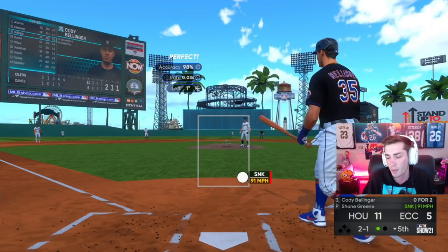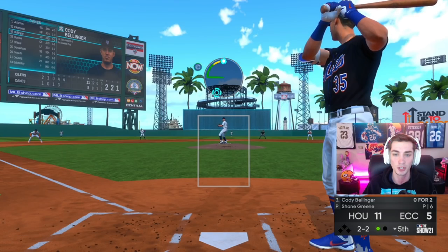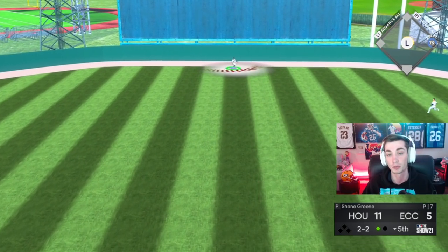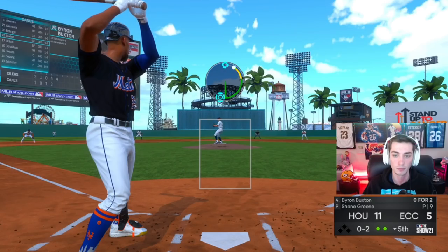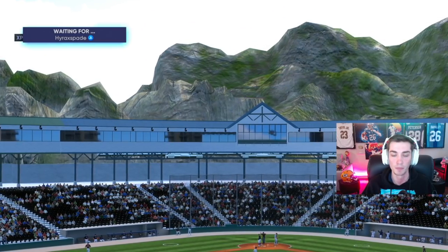I know people are going to say what about the DeGrom homer — that wasn't a pitch down the middle, yeah, but his PCI was barely touching it and the game just said it's a home run. Which, cool, that happens, that's baseball I guess. But it wasn't like him being all over it. Strike three, Byron Buxton goes down, we got an 11-5 lead. Thankfully Luis Castillo is not in anymore to give up runs.